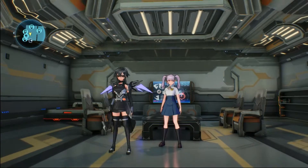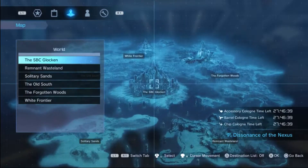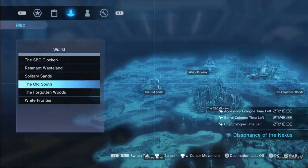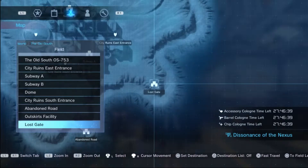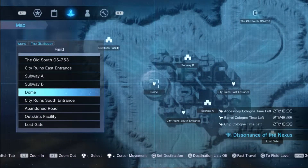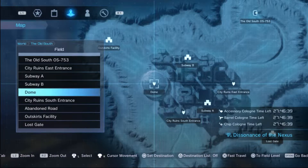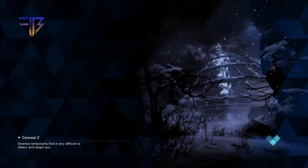The first thing you want to do — I'm going to show you where to teleport. You want to go to the Old South, and on the field you want to go to the Dome. This is where I usually farm, and to me it's the best spot to farm the Sniper. So let's go ahead and teleport to the Dome, and I'll show you where to farm.